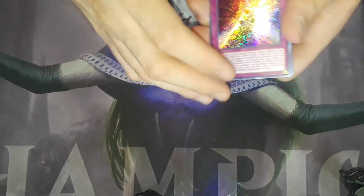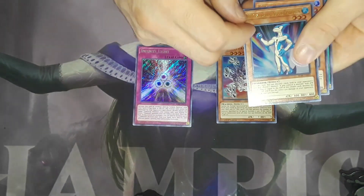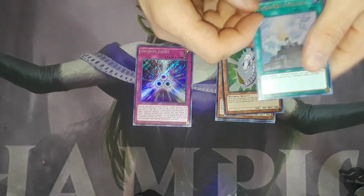Let's see what we got — Infinite Light, Cyber Altanen, an Aqua Dolphin, a Larva, and a Dark Lord Contact.